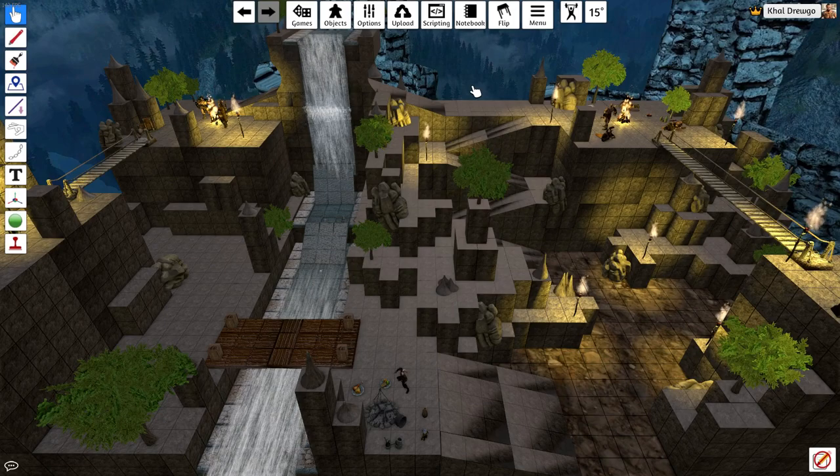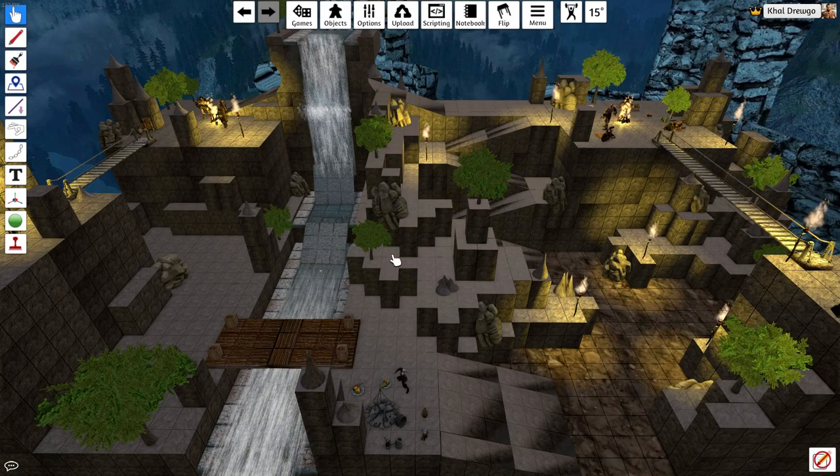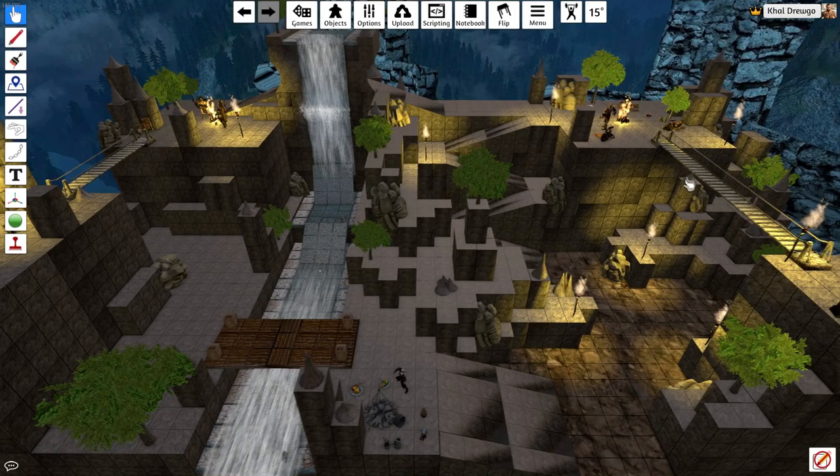This encounter map I made by grabbing a mod for the base mountain gulch environment. I threw in the fireplaces, the torches, and some other scenery, as well as the enemies and props.